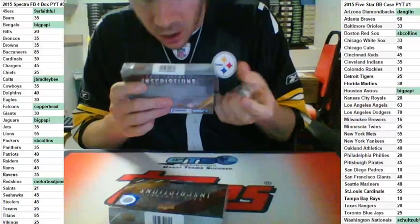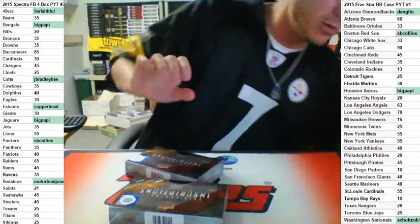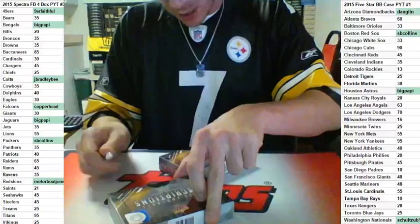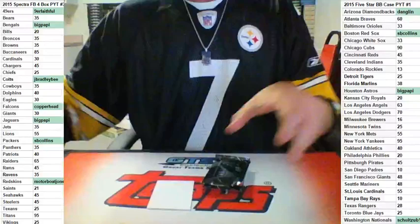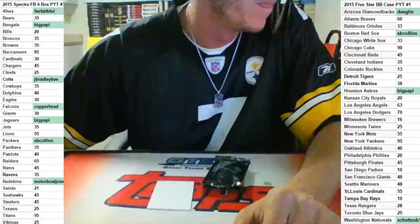All you guys are snake back. Put the names in once each and snake it back. If there's nine cards, first spot gets three cards. Second spot gets two cards if there's ten.